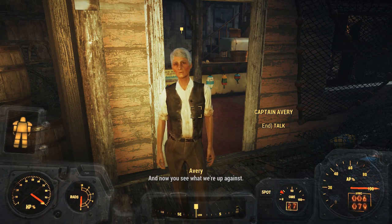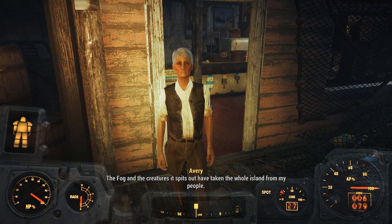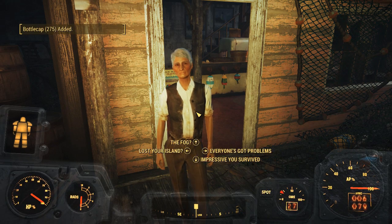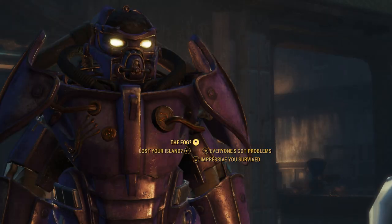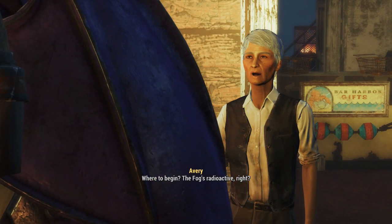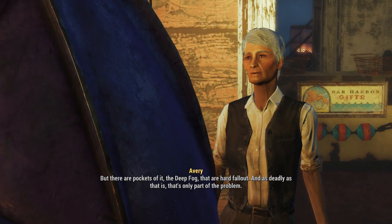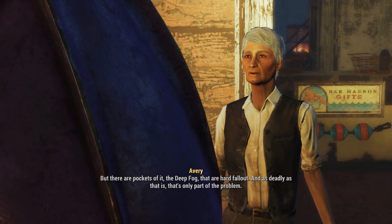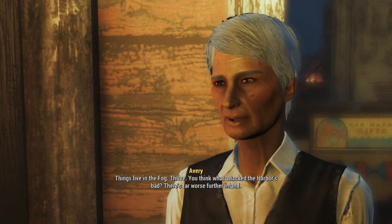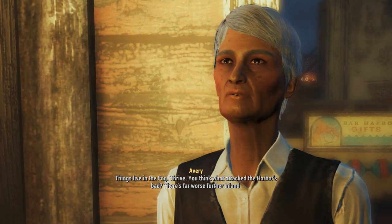Avery: Now you see what we're up against. The fog and the creatures it spits out have taken the whole island from my people. But for your help when we needed it, you deserve this. Player: What's the fog? Avery: Where to begin? The fog's radioactive, but there are pockets of it — the deep fog — that are hard fallout. And as deadly as that is, that's only part of the problem. Things live in the fog, thrive. You think what attacked the harbor's bad? There's far worse further inland.